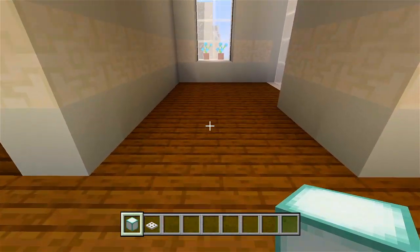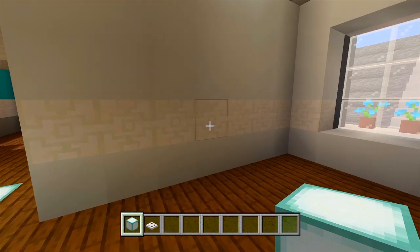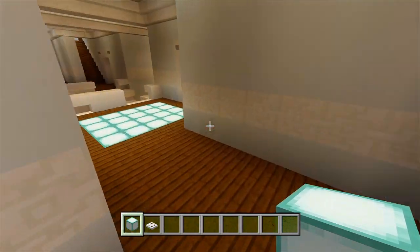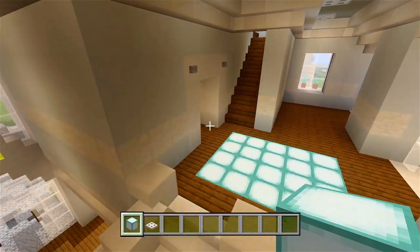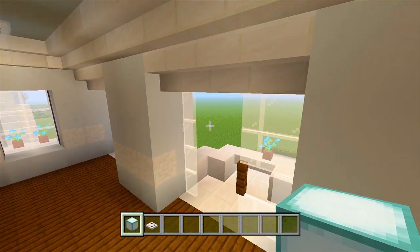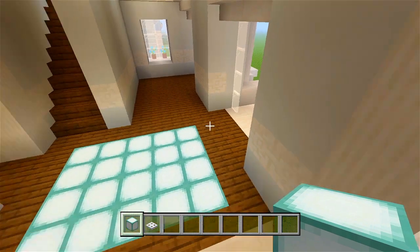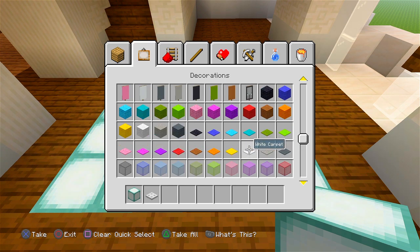We'll have a table right here. Pretty much all these little spaces are just so you can access these balconies to the backyard. I was originally going to have this entire side as a bedroom with balcony access, but I didn't end up doing that. The way it is now is how it ended up — it just worked out better.